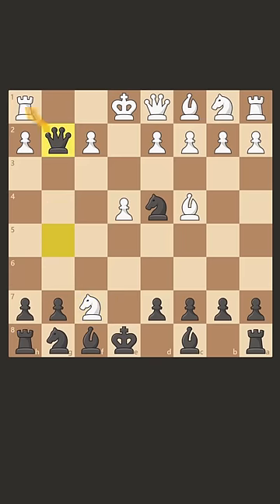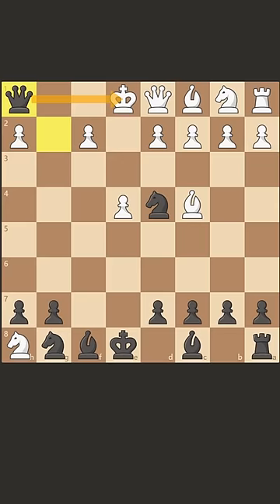We take this pawn and we're hitting the rook. If white gets greedy and takes ours, then we can take with check, and the bishop is forced to block.